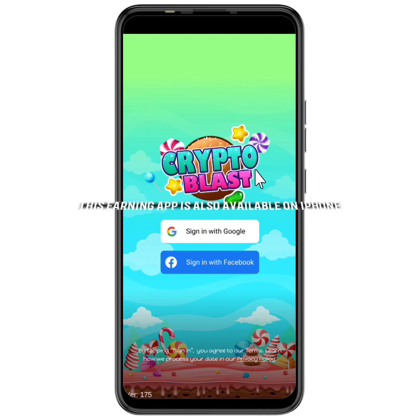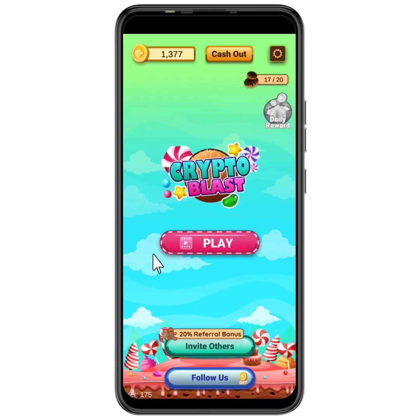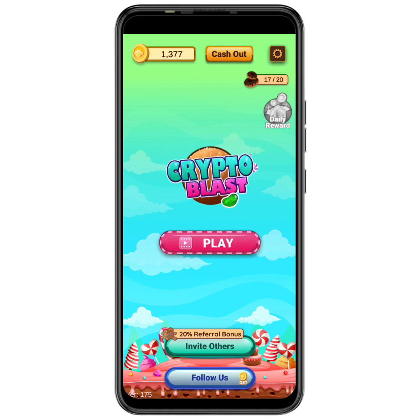When you open up Crypto Blast for the first time, it will take you to the sign-in page where you can sign in or sign up using either your Google account or your Facebook account. You can see what I currently have in my account balance. Now let's talk about the first and main way to earn free Ethereum or free Bitcoin from this app.